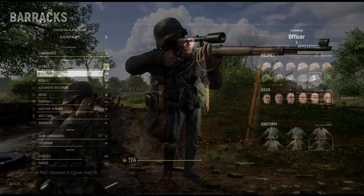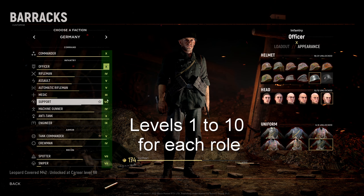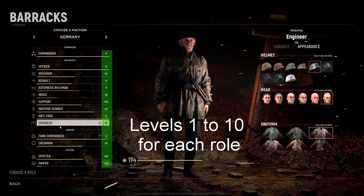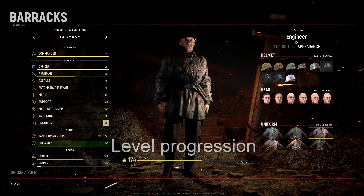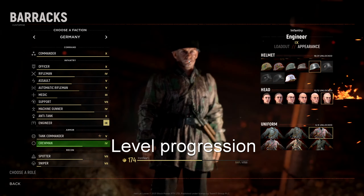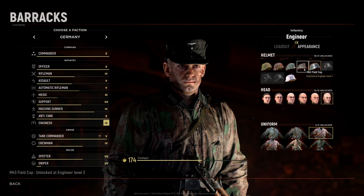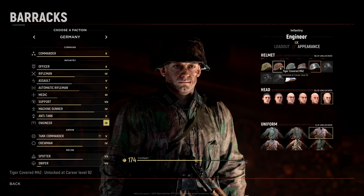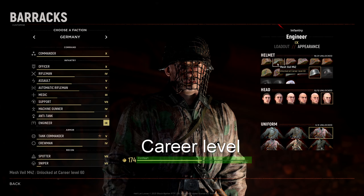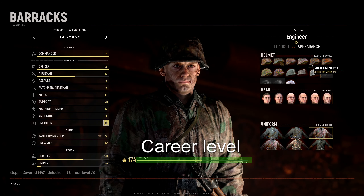You can earn experience by playing the game, building structures, attacking or defending key objectives. XP is earned for each role, which unlocks different loadouts with different weapons and playstyles available for each of the roles you can choose from. You can also unlock certain cosmetics, which you can select either before you get into the game via the barracks, or in-game when you select the role you wish to play. You also gain overall experience known as your career level, which unlocks certain cosmetics like different helmets.